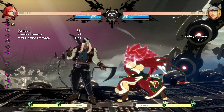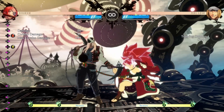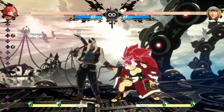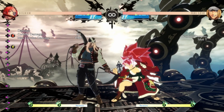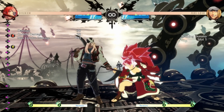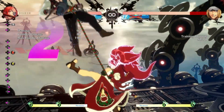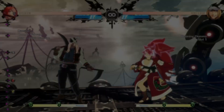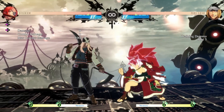If you want to bait a grab and you backdash, you're still going to get clipped by Axel's 2K. Now, you can delay your backdash for the 2K to miss, but the problem is that in a real match you're not going to do a big delay on your backdash — because then he can just press a different button, or he can just grab you, since grab is literally just two frames.